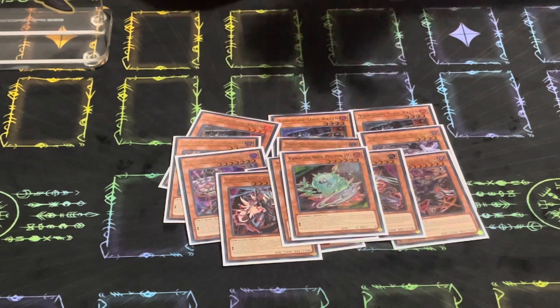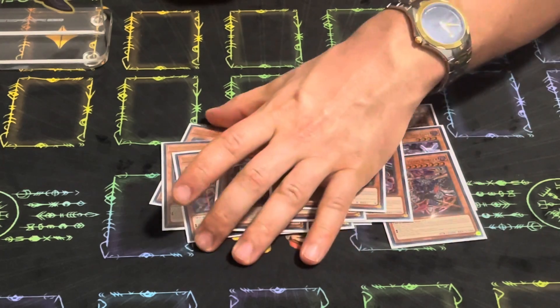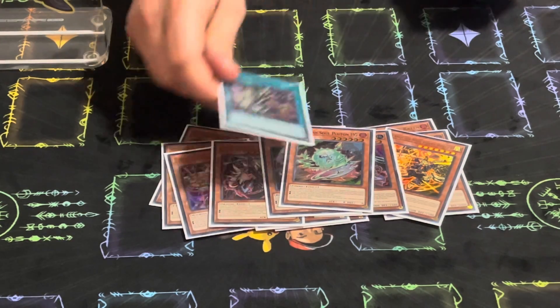Pluto is insane — it comes up so much. Being able to search it off of Raisin after you special it back when you need a Fire is huge. I think this is mandatory. Shane doesn't agree, but I won and he didn't, so this is mandatory. You have to play Pluto. It's searchable. Yeah, it sucks to draw it, but it's just a Fire in your hand and it's better than some of the other cards I've seen people play.